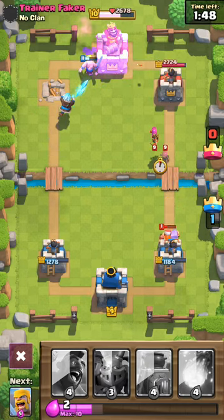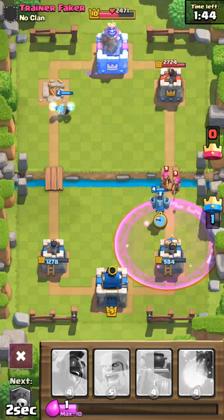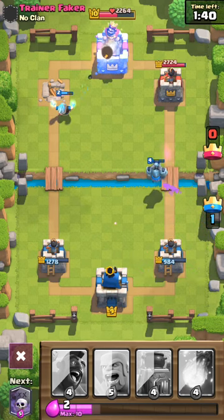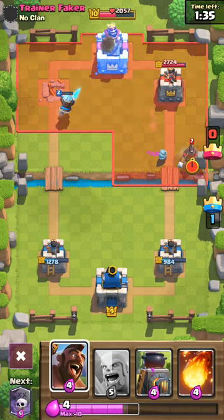I'm going to zap both Towers and we are doing damage. I didn't even notice his Lumberjack. We go Mega Minion here — luckily we took him out. Our Ice Wizard is still going on that King Tower.